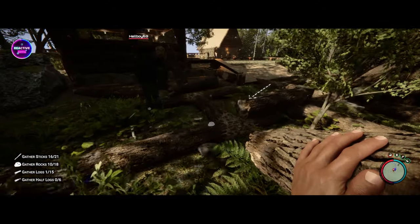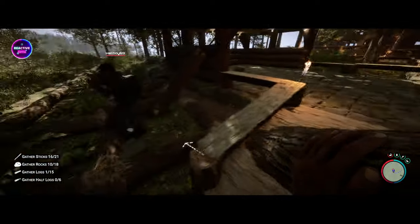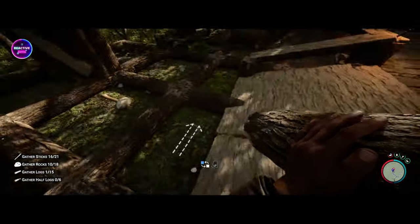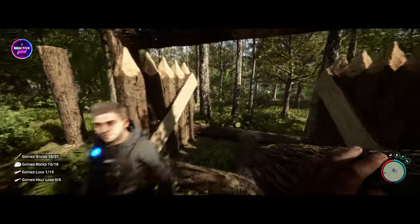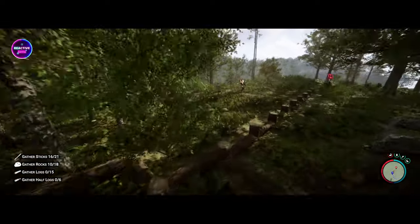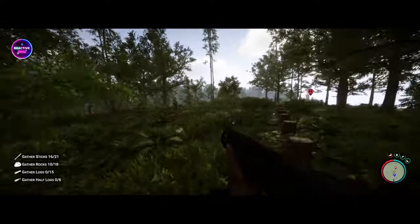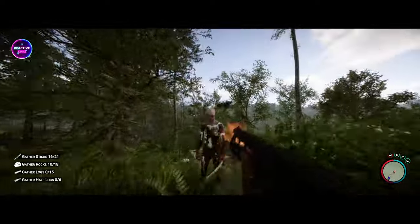We're going to go and get all the blueprints that we need to start decorating this place and get some defenses up. Calvin, get out of the way. We started here because we're not really on grid. You've got cannibals coming at you right now James, a whole bunch of them. Where am I? I got him, hang on.